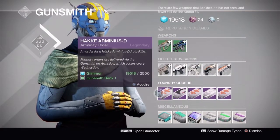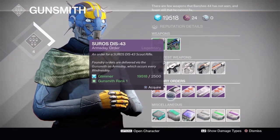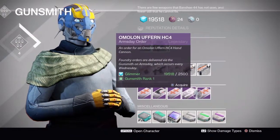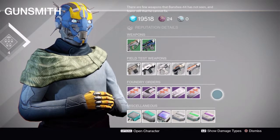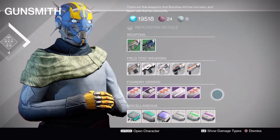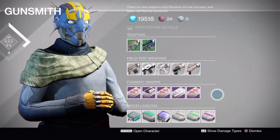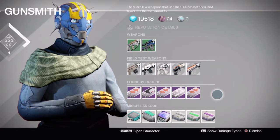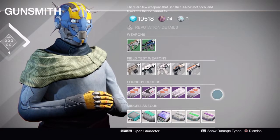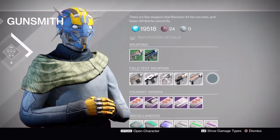I'm picking up all three of the hand cannons since it's their first-time offerings. The scout rifle is the last one to worry about picking up — just because of the Hung Jury. I haven't seen a scout rifle yet that beats it. So that was Banshee's Arms Day for October 21st. Let me know what you guys picked out for Foundry Orders from last week, what you preferred and why, and what you're looking forward to next week. Any helpful hints for where to use the field test weapons.